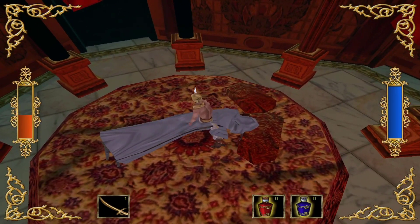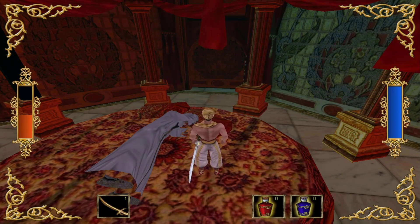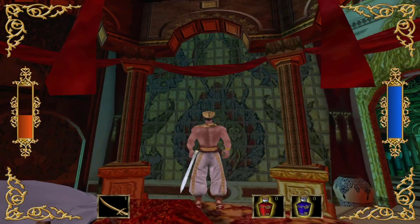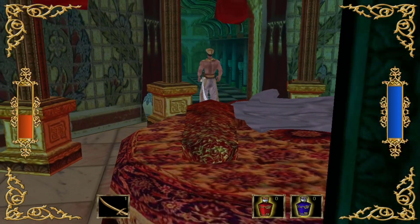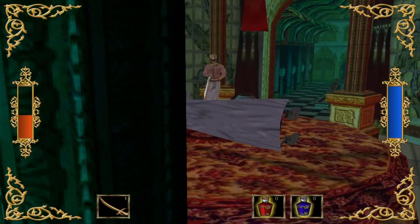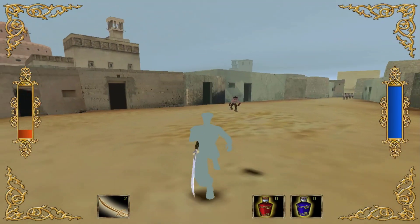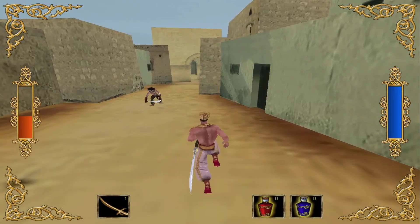Moving the story along or moving the level along is triggered through very hyper-located areas on the map. Meaning that usually when you play a game, if you step into an area it triggers a cutscene. Here, you have to step into like a very — it's probably two pixels wide. It's honestly possible to miss the beginning of levels due to this. In the second level, you have to step a little bit to the right to start the quest. But if you just haul ass forward like I did, you're going to be lost.